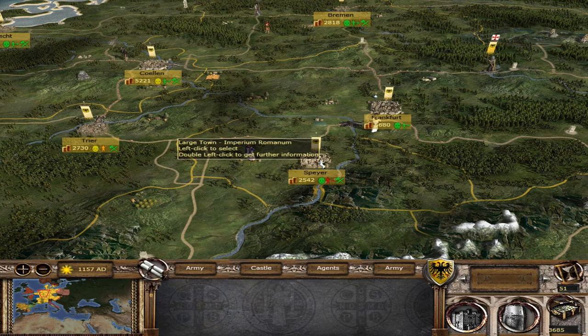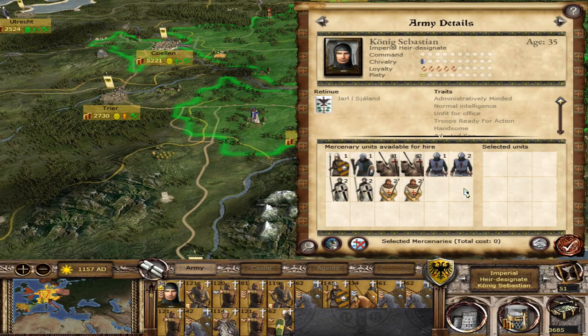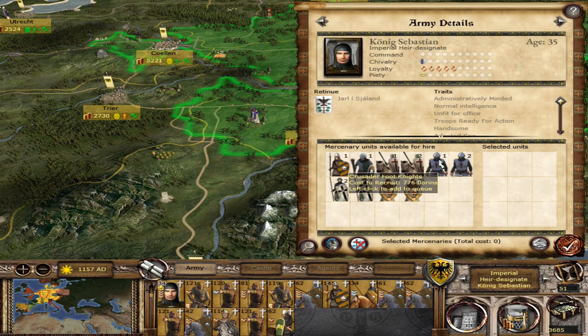Welcome to the Empire Boy, this is Rampagne, and welcome back to my Holy Roman Empire campaign for the Stainless Steel Historical Improvement Project mod for Medieval 2. We're going to continue from last time where a crusade has started, and we're sending my heir over that way. I'm going to use this as an opportunity to get him some more command, but also get some really nice quality units — Crusader Footknights and cavalry.